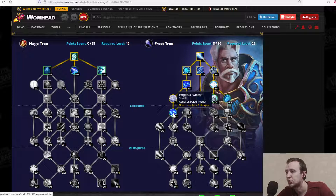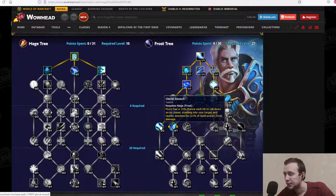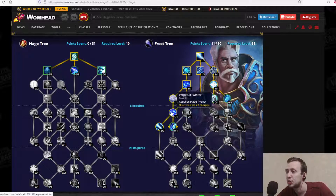Straight up, Flurry now has 2 charges. Glacial Assault: Flurry has a 15% chance per hit — and a 30% total chance — to call down an Icy Comet crashing into your target and nearby enemies for additional Frost damage. So that's more AoE damage, which is quite interesting already.